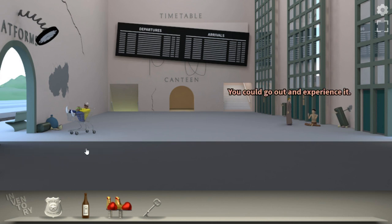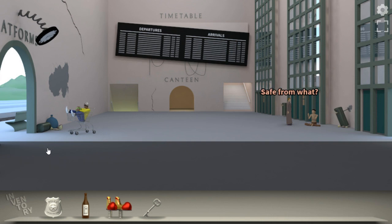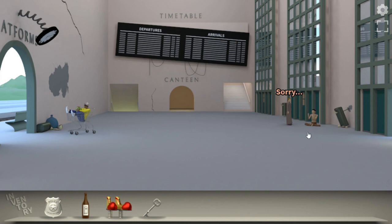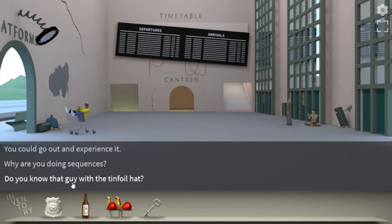You could go out and experience it. But here I am safe. Safe from what? From the crazy people outside of the city. I'm not crazy. Go away, crazy people. Can we talk to him more? We can, because this bugged out before but now it's fixed.